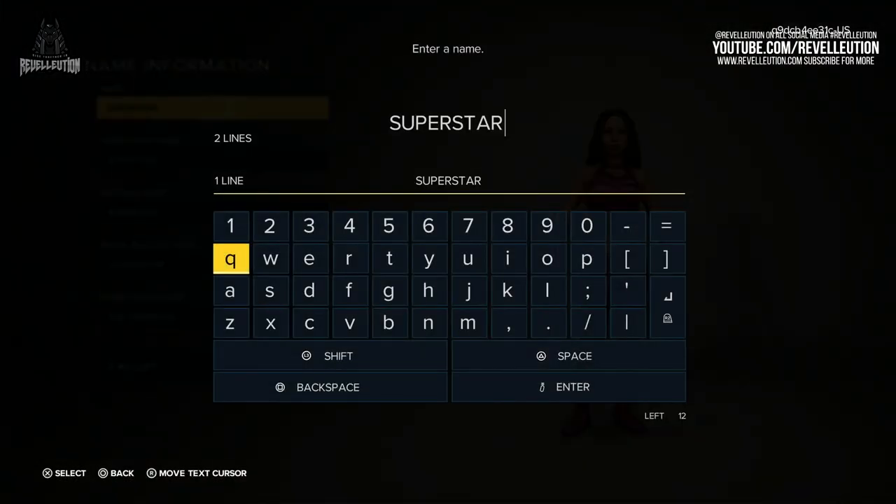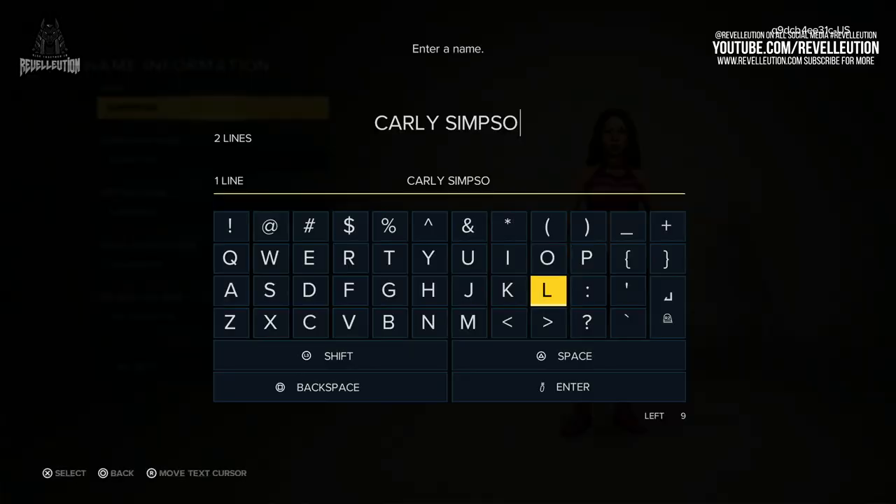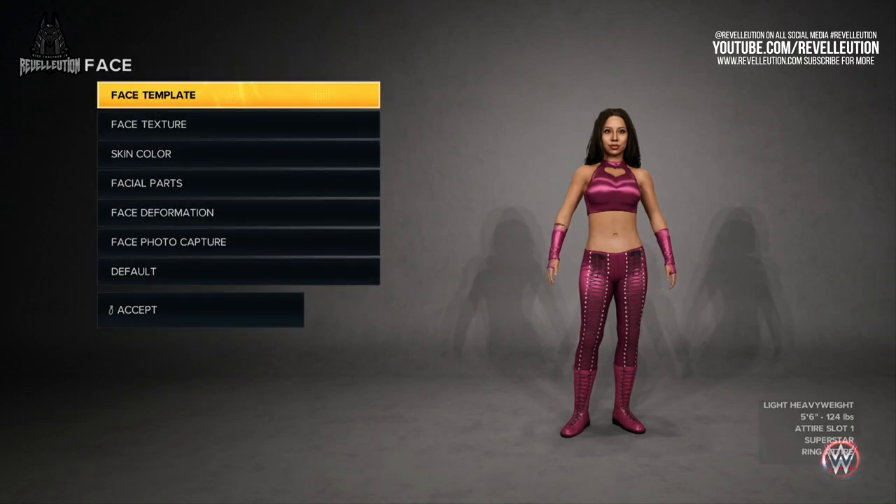Once you've finished with personas, it's time to give your superstar a name, with several options to fill out including nickname, entrance name, social media account handle, and presentation name. Once you've filled out all the information, it's time for the real fun to start as you enter the first tutorial portion of creating your superstar. Starting with the face options, you have several options to choose from including face template, face texture, skin colour, facial parts, face deformation, and face photo capture. If you do mess up along the way, you also have the option to revert back to the default preset.